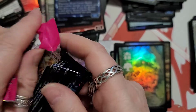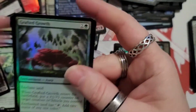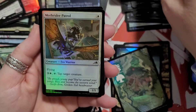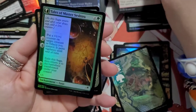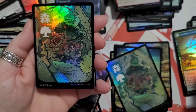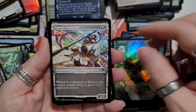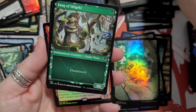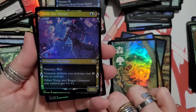Last six packs — did you guys see anything good so far? I think maybe three or four highlights. We got Patrol, Seismic Wave, tails of Shishiro — got another one of those. Guardians of Oboro again, and then we got Silver-Fur Master, rat ninja.